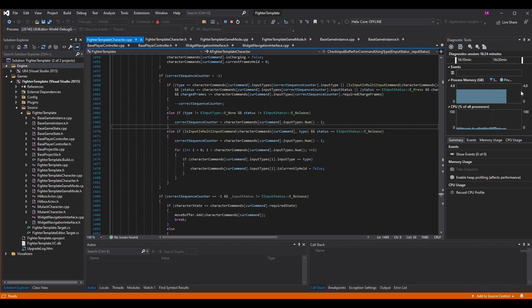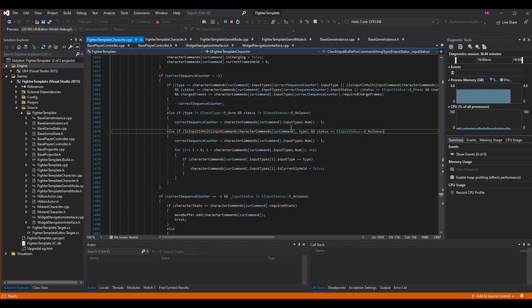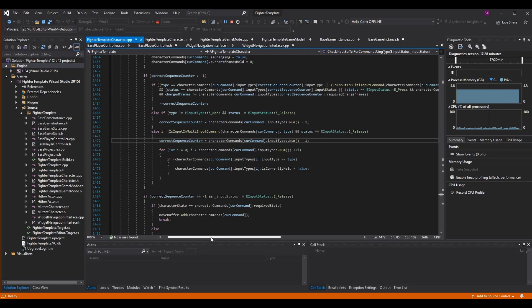If the type was not equal to none and the status was not equal to release, we reset the correct sequence counter. We also had an else-if: if it is a multi-input command and the status was equal to release, we reset the correct sequence counter. This is correct because if we're trying to perform a throw — light attack and heavy attack — and we release either of them before the command is triggered, we break the link. We want to reset the correct sequence counter because we're no longer able to perform the throw even if we press the correct input next.